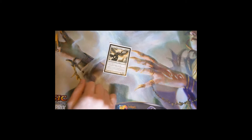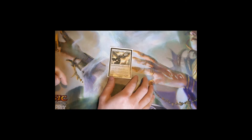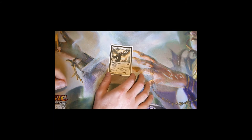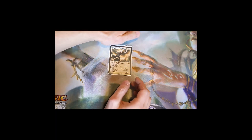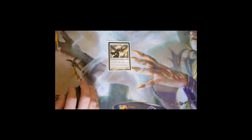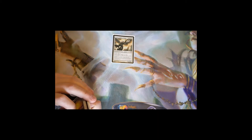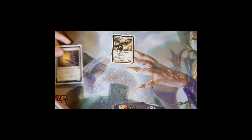Avacyn is a ridiculously powerful card so everybody will be after her — through exile effects, steal effects, minus effects, or bouncing with Cyclonic Rift. We need ways to protect our commander once she's in play, and sometimes you might hold her a turn or two until you have protection set up. Some early ways to protect Avacyn: Mother of Runes is a one-mana 1/1 — tap target creature you control to give it protection from a color of your choice until end of turn.